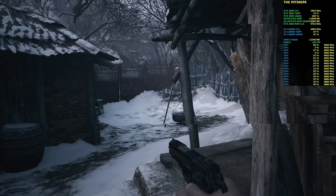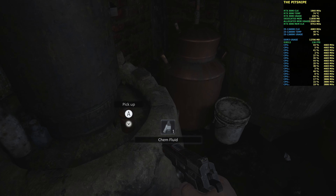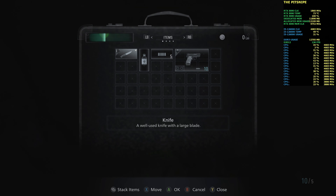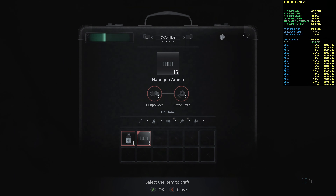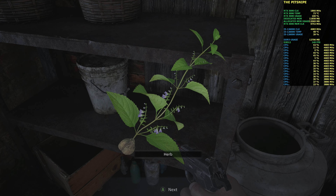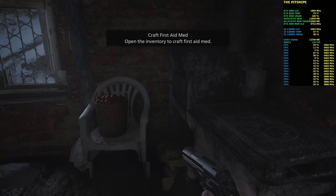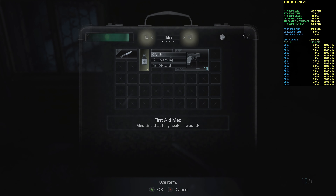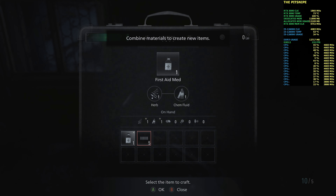Even Borscht couldn't save me right now. What's this? Craft stuff — craft some bullets. All those things that say zero. Craft first aid kit. There we go. It's time to come back to me.